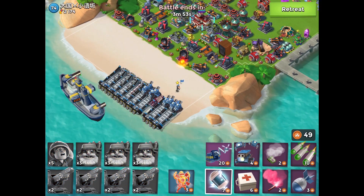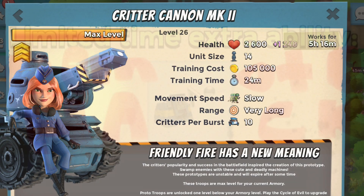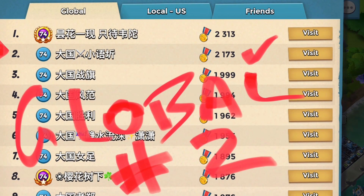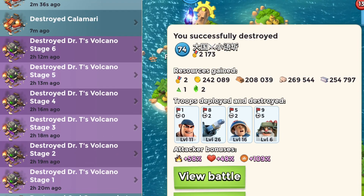Hi, Zeus here. The combination of remote hack gunboat ability with level 26 critter cannons is absolutely OP. I used it to take out global number two, a Chinese player named Selena, without any offensive boost and only seven offensive statutes. And I want to show you the battle.